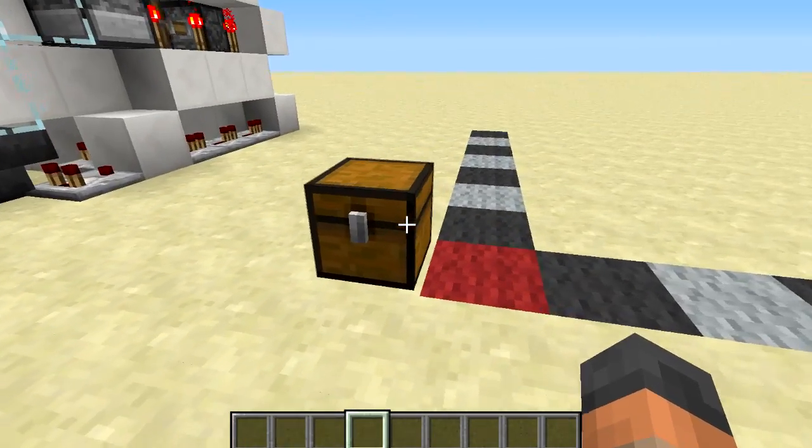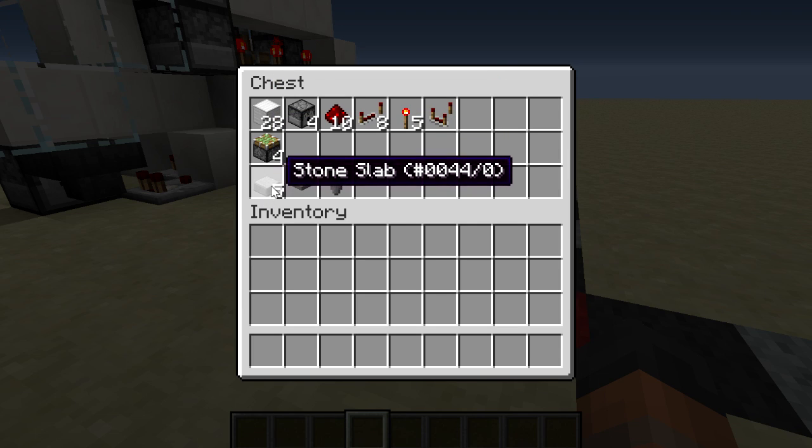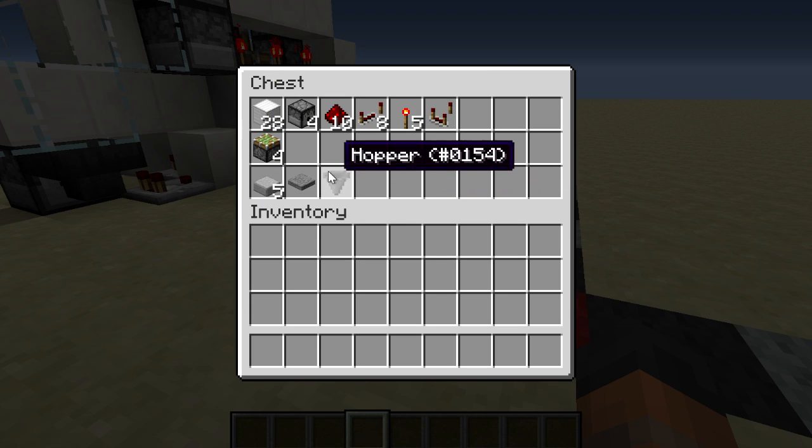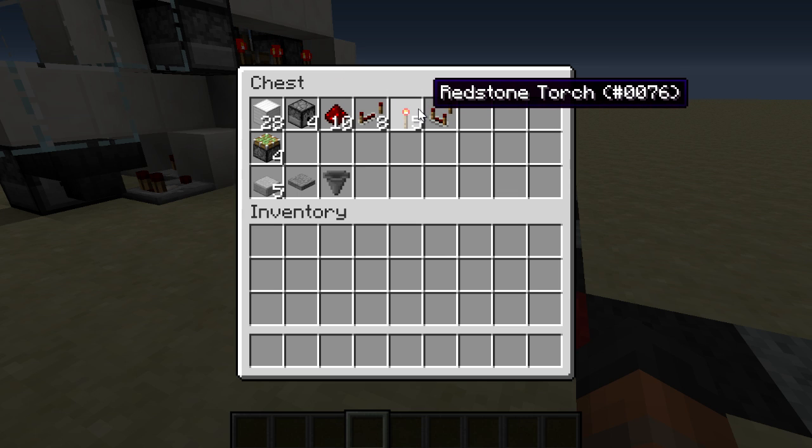To build this you are going to need these materials: 28 building blocks, four sticky pistons, five half slabs, a pressure plate, a hopper, four dispensers, ten redstone, eight redstone repeaters, five redstone torches, and a redstone comparator.